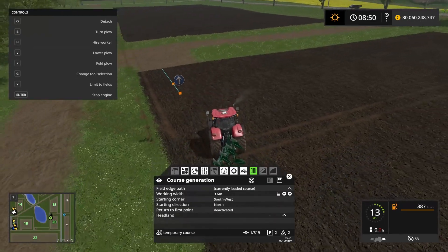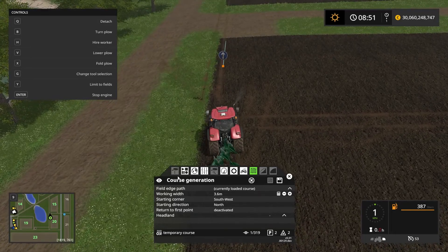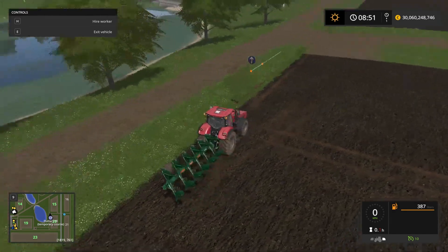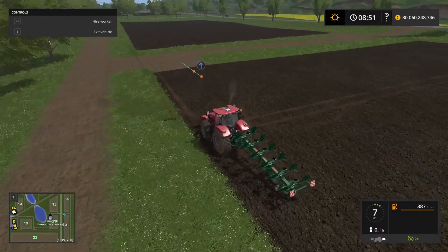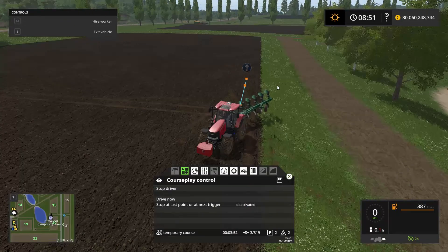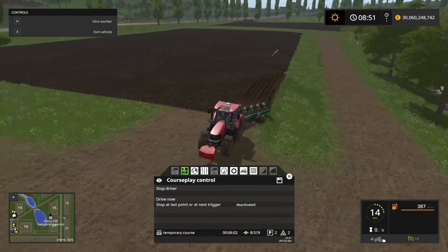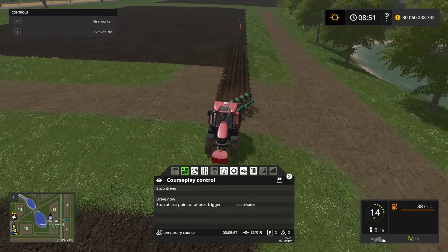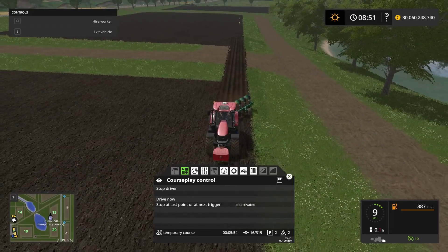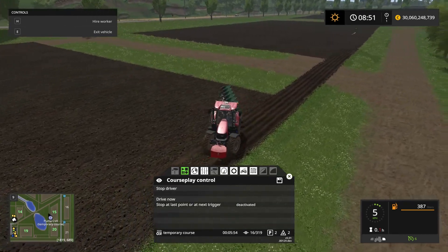Let's line up the tractor and see if it can actually manage to do this. We start from the first waypoint and drive the course. It's going to fold up the implement, go over to the start point, and unfold the implement once again. It seems to be going just fine now — he's on the course. When you do this you might want to start off lining up a little bit better than I did here, but as you can tell it's a perfectly straight line and now he's coming to the end of the course and is going to turn around and go the other direction.